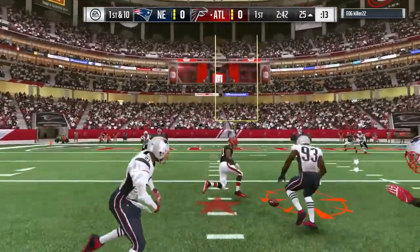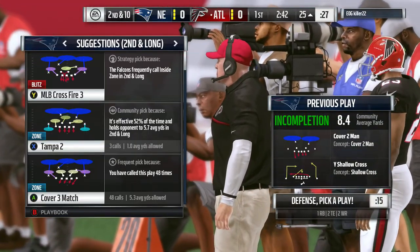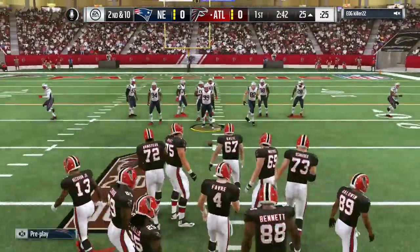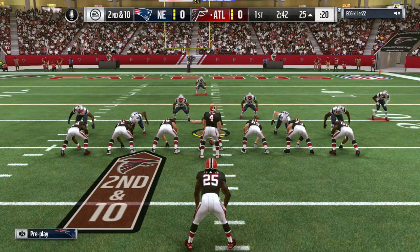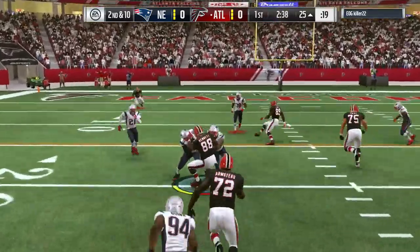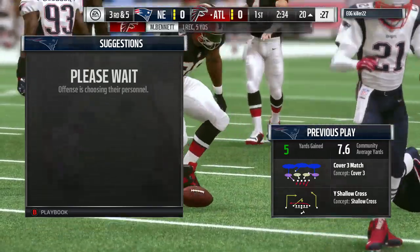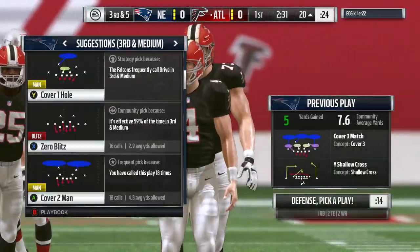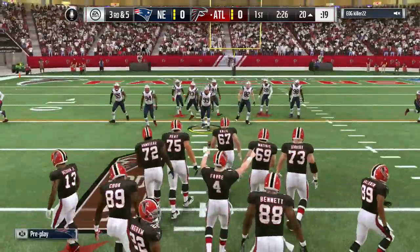They'll drop to throw — incomplete. He was looking for Odell Beckham that time; that brings up second down, still at the original line of scrimmage. They'll stick with the passing game, throwing over the middle to tight end Bennett — that catch good for five. Third down. When you execute a drag or crossing route really well, you can gain significant yardage hitting your tight end on that one.